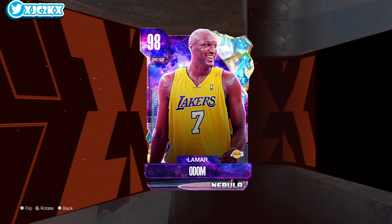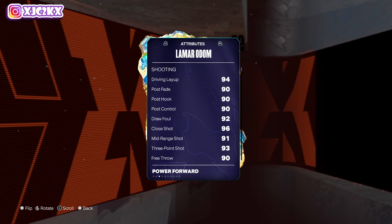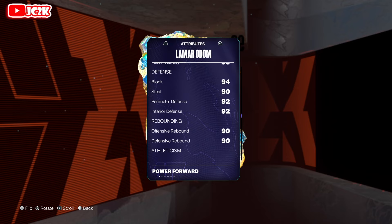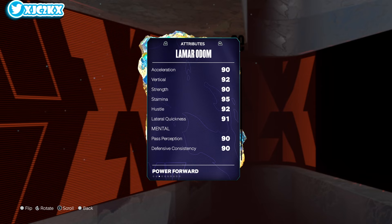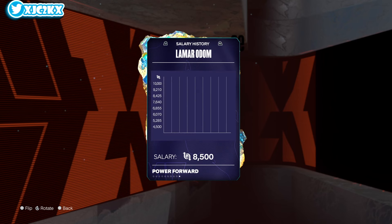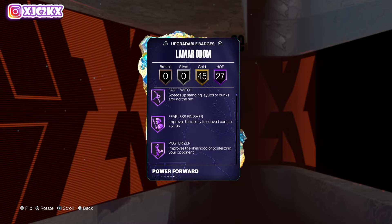Without further ado, let's hop right into it. Lamar is 6'10" at power forward or small forward — I think he can play power forward at a very high level as well, but I'm going to do him at small forward today. 99 offense and defense, 94 driving layup, 91 midrange, 93 three-ball, 95 driving dunk, 90 ball handle, 94 block, 90 steal, 92 perimeter and interior defense, 92 speed, 91 speed with ball, 90 acceleration, 92 vertical, 90 strength, 95 stamina, 91 lateral quickness. Very similarly to his diamond which was like 85 everything, he's like 92 everything for the most part — which is very good.